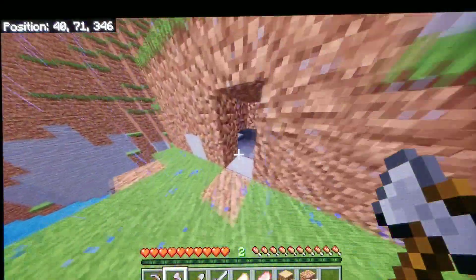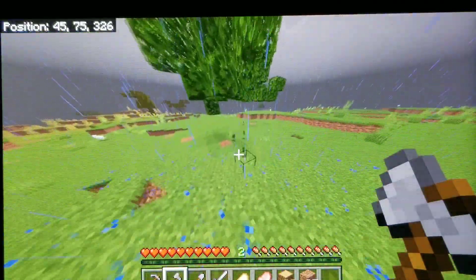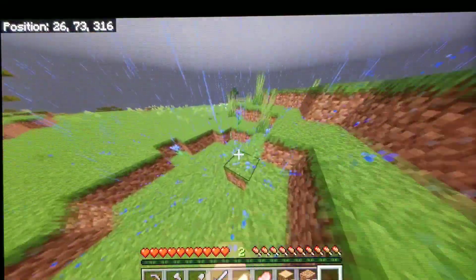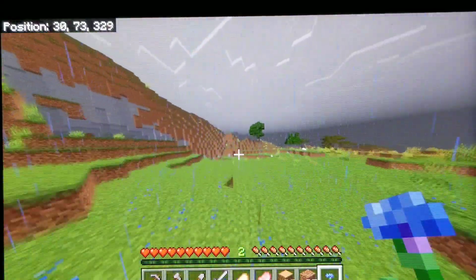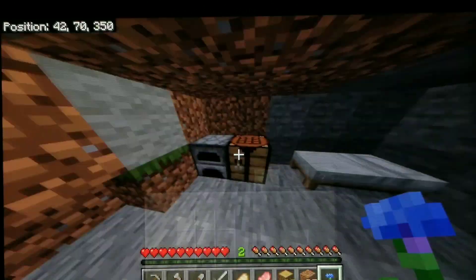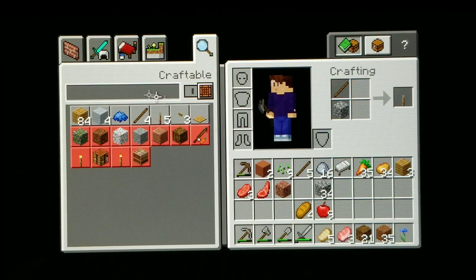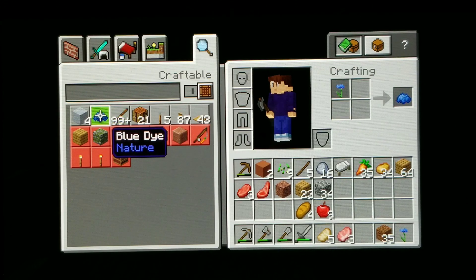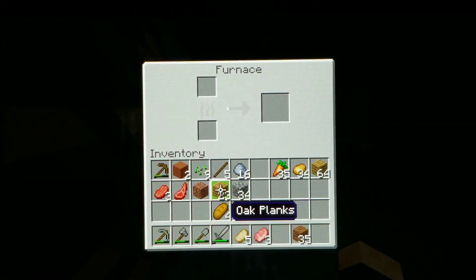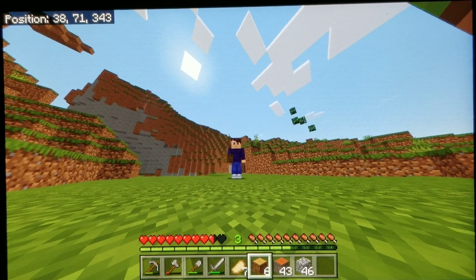I've built a little cubby hole base here so if I die I can respawn here. Now I need to collect resources — I've been chopping down trees but I need to plant them back and get a lot of wood and cobblestone. I want to use cobblestone and wood in my house because they look good together, and maybe some brick since I have some clay I could turn into brick.